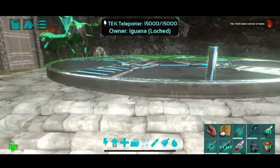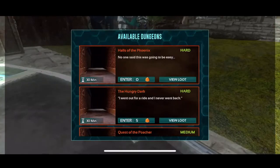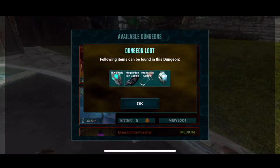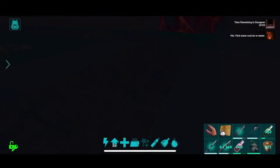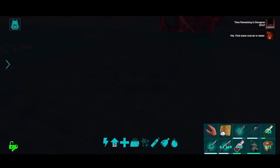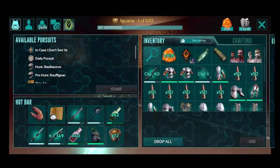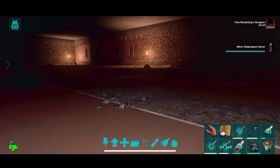All right, let's go ahead and hop in. Ellen, hello, how's it going? Welcome on in. Apologies that the stream is a little bit late today, guys. Loot this week is the Tech Shield, the Megalodon Tech Saddle, the Argentavis Saddle, and the Tech Helmet. Yep, it's warm. I'm not overheating, but it is hot. That's not bad. I'll take that just in case.